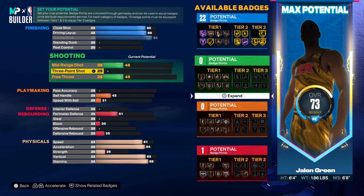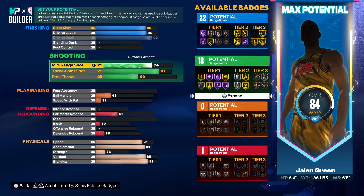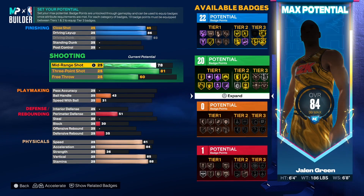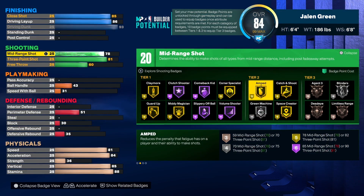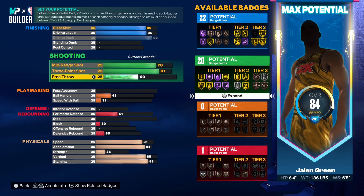For the shooting side: he's not the best shooter in the league but he's decent enough, so we gave him an 81 for the three ball, which allows you to get gold catch and shoot. For mid-range we went with 78 — we didn't go really high on shooting because his percentages are quite low. The 78 mid-range was chosen specifically to get amped, which reduces the penalty fatigue has on a player's shooting. You need at least a 78 mid-range or an 82 three ball to get it. His mid-range shot attempts are only about eight percent of his total shots, so we kept that lower. Free throw we went to 75, in case you take this build into the rec or Pro-Am, finishing with 20 total shooting badge points.